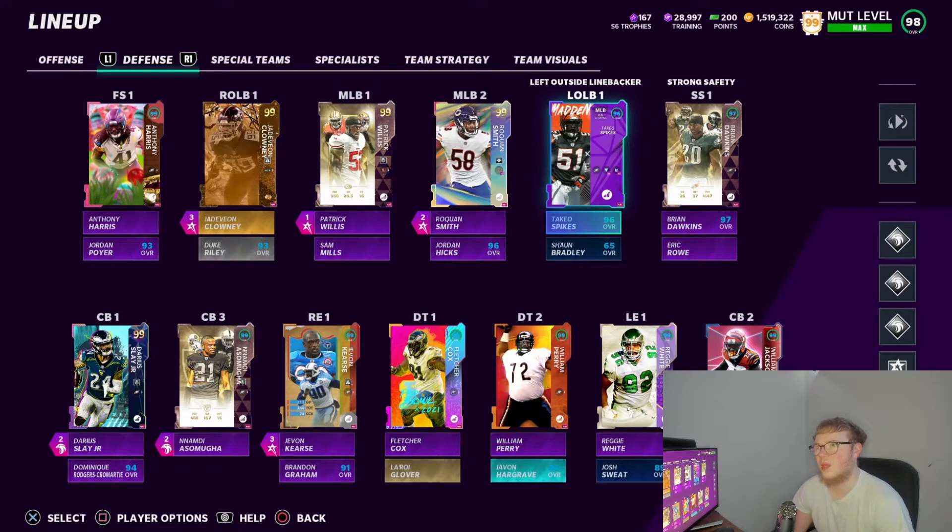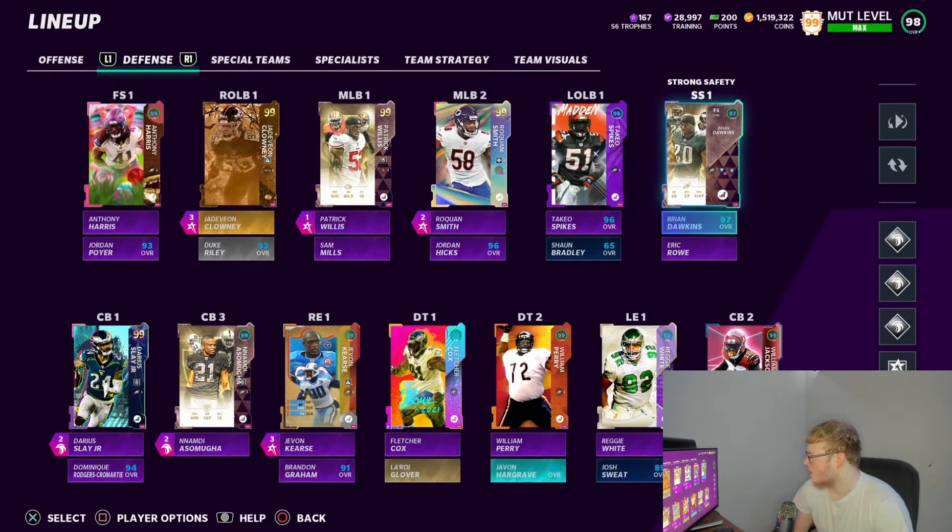My left outside linebacker is Takkarist McKinley — I'm calling him Taco to the day I die. He got a Power of Expansion upgrade but he still kind of sucked even with it — it's kind of crazy. Backup left outside linebacker is Shawn Bradley, just there for the chemistry. Strong safety we got Brian Dawkins — he's been my strong safety since the day he came out.